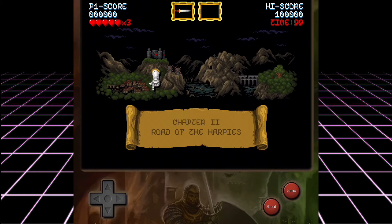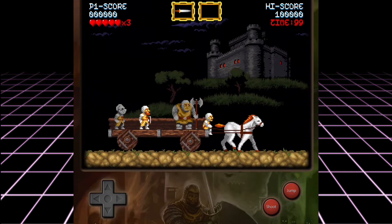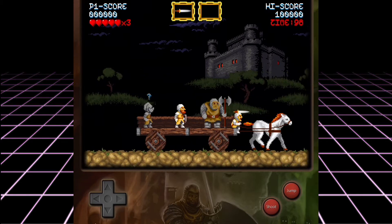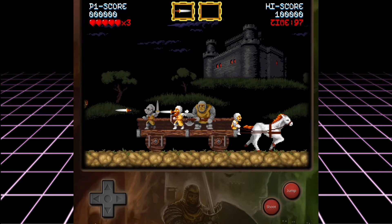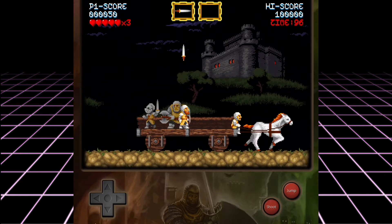Right off the bat you can tell exactly what developer Loco Malito was going for when he created this excellent action platformer. Published by Abilat Studios, Cursed Castilla is a way more approachable Ghouls and Ghosts style game designed to teach rather than punish. The levels are divided into more consumable sized chunks than the original arcade inspiration, making deaths more of an annoyance than a reason to break your device.